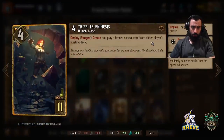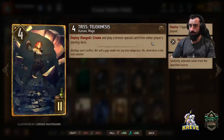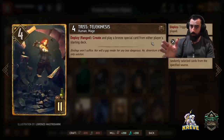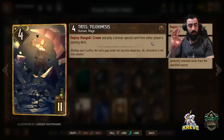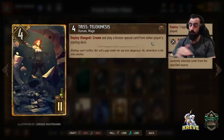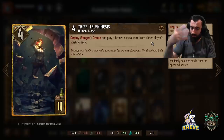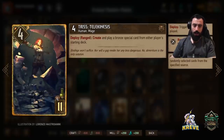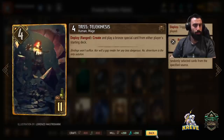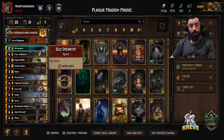Triss Telekinesis: create and play a bronze special card from either player's starting deck. It's ranged row lock — keep that in mind, keep space so you don't clog the row. Triss makes sense in our deck because it's a way to get an extra bomb beyond what we could otherwise have, since we've maxed out on bombs. Triss could get us another Red Haze, another Northern Wind — it gives us extra Madoc value. Old Speartip just gets thinned out through Sleeping Speartip and sets up a great Osril finish at the end of a match.